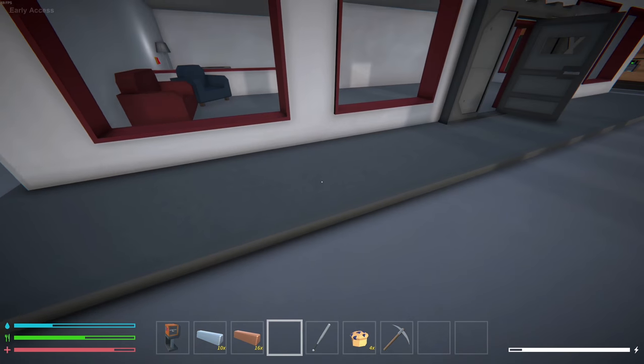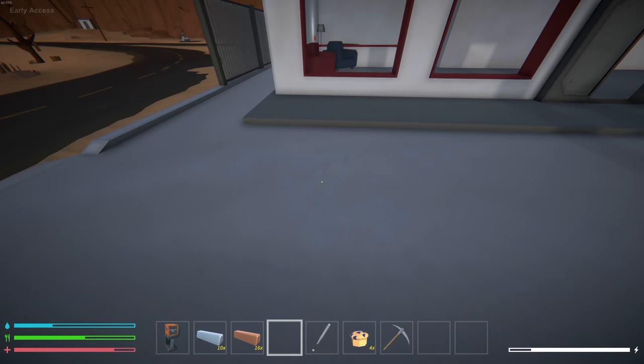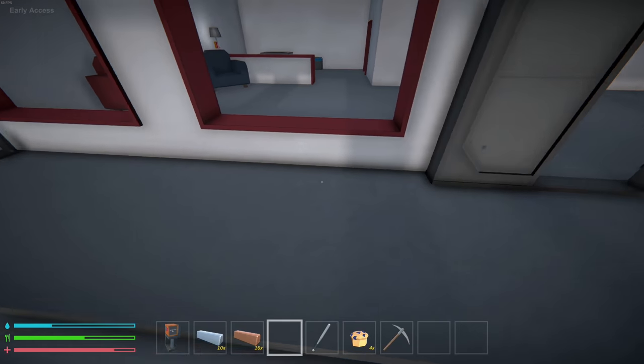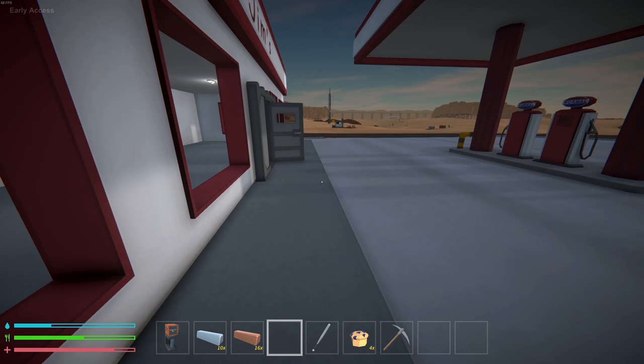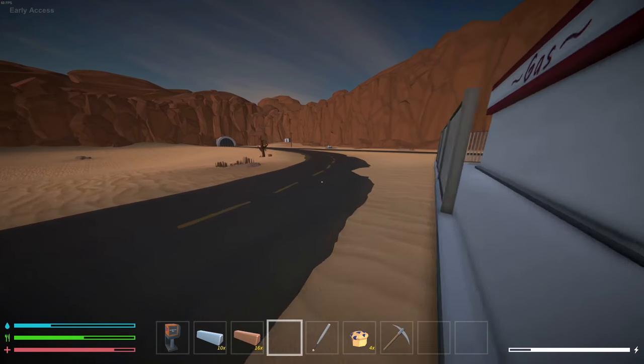We definitely need to get some more planter boxes. Let's actually make a little farm area — we'll set it right out here and put a whole bunch so we can plant a lot of goodies. To craft them: let's check — decoration, storage, manufacturing, plant box. It takes steel and screws, not bad.